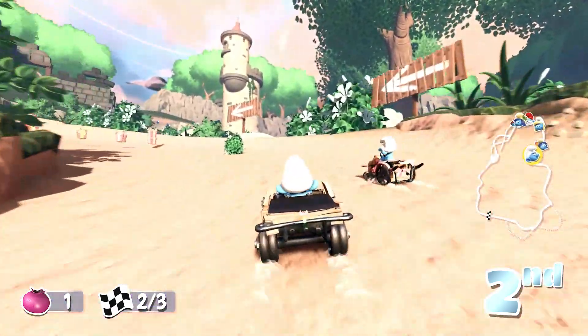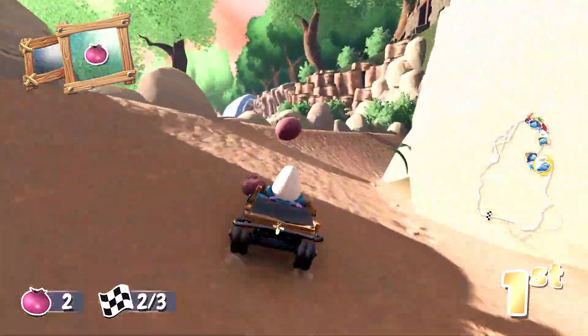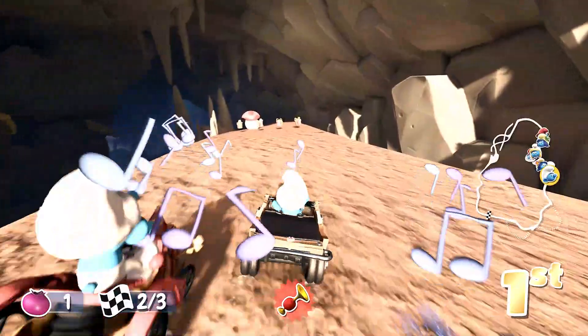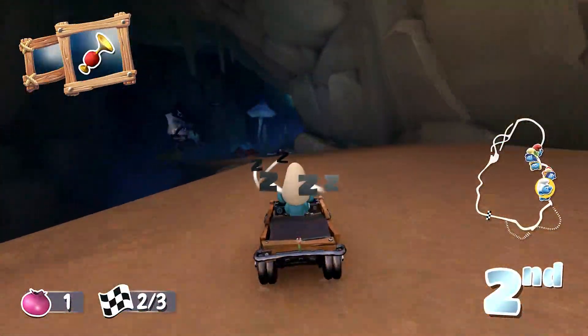The available power-ups include the bug missile, which acts like the blue shell in Mario Kart, the acorn that ricochets off surfaces, and the musical note that acts as a barrier, among others. It's always nice to have choices.